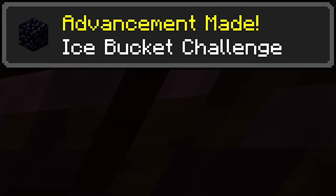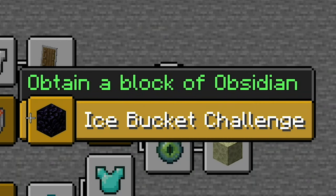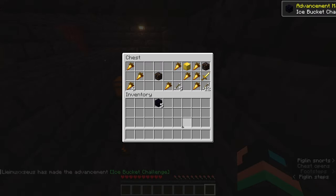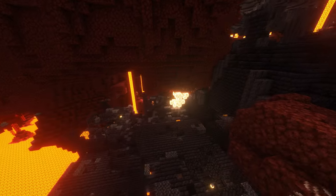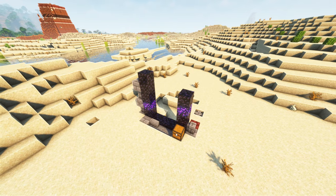To accomplish the Ice Bucket Challenge advancement shown in the Minecraft tab, you have to acquire Obsidian. A convenient way is to mine Ender Chests in End Cities or receive it as loot from Bastions, Blacksmiths, Ruin Portals, or Piglin Bartering. Achieve them all.